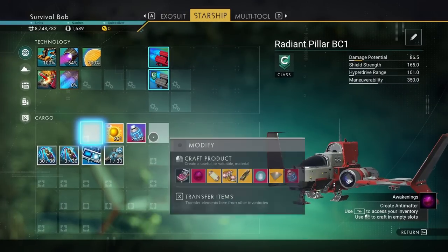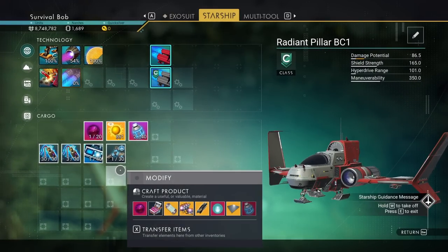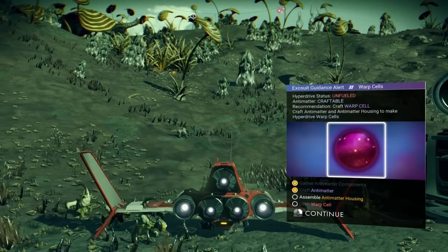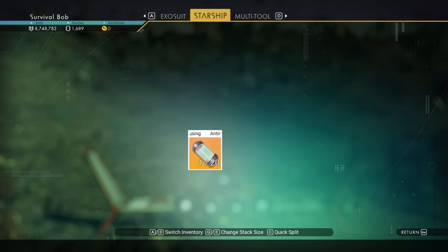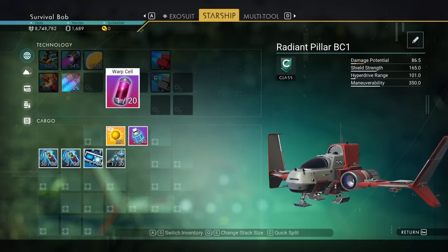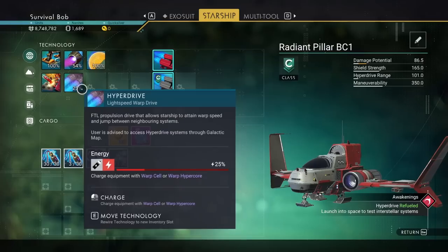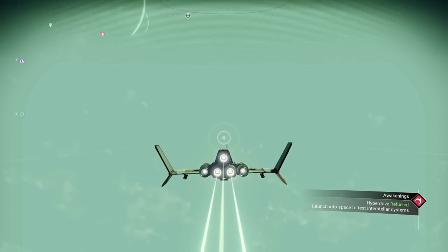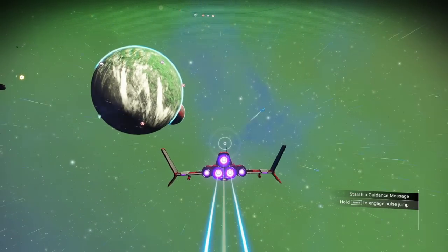Now it wants us to make antimatter — go ahead and craft that. Then it's going to tell us to make the antimatter housing, which we actually got one already out of that container. Sometimes you just get the whole fuel out of the container. So we're going to create the warp cell and then fuel the hyperdrive. It says 25% — it used to be 20%, you used to be able to stick five of them in there. Hyperdrive is refueled. Launch into space and test the interstellar system — now we can warp to a brand new system.